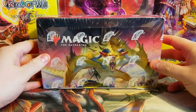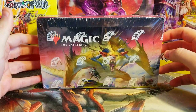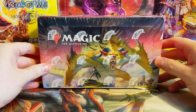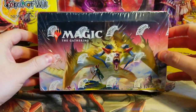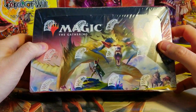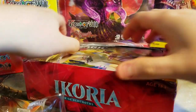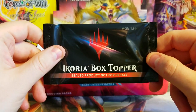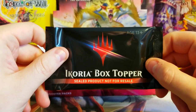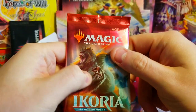Welcome back everybody, it's time to lock down another booster cracking Sunday and we've got another box of Ikoria. We're going to jump into this one — got a little bit damaged in the mail so hopefully the cards are fine. The box stopper we're going to save for the end, our nice Godzilla card, but we'll jump into the rest of these packs and see what we can find.